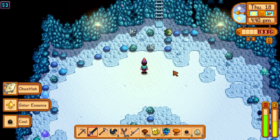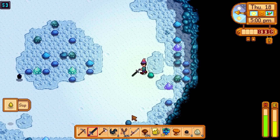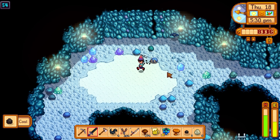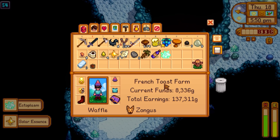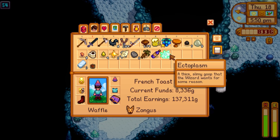Just slimes and bats on most layers - seems like it's only one ghost per layer. Going further down - nothing on this one either, just the little sprite guys giving coal. Found another ghost layer, lured the ghost down, killed it. And finally - we got the ectoplasm! 'A thick slimy goop that the wizard wants for some reason.' Let's go deliver it to the wizard.